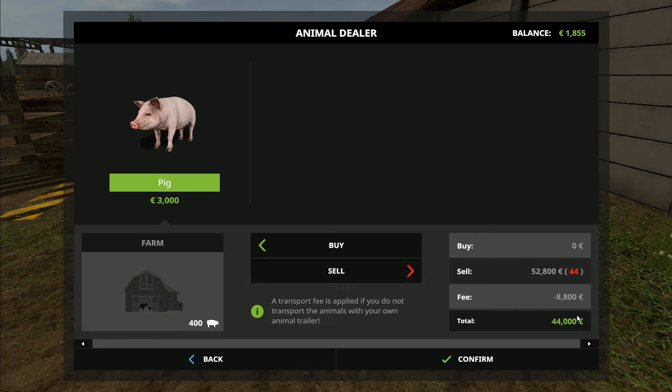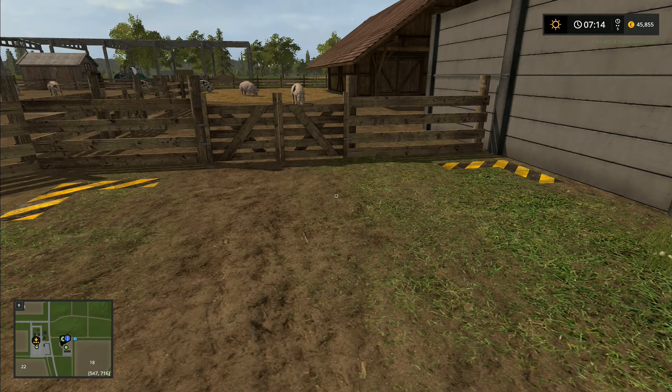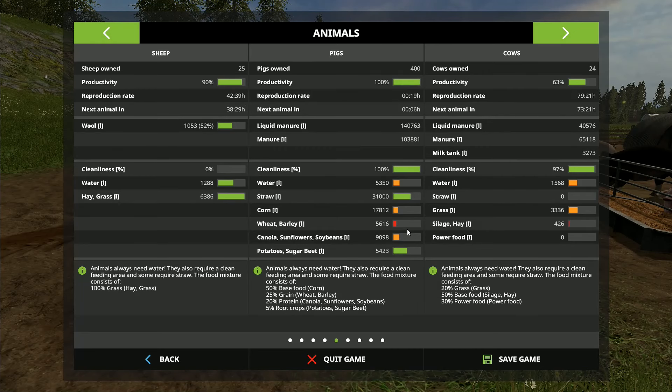If we sell all 44 that takes us back down to 400 pigs again. That's 8,800 euros we're missing out on by not dragging them all the way up to the sell point, but I feel it's probably worth it because we want to get on with other things. That's 44,000 euros just for overnight - for 44,000 euros we could probably get most of the food that we actually need for the pigs. It does seem like it would be viable to just keep buying the stuff. Maybe on rattlesnake valley in the time lapse I'll go up to 400 or even 500 pigs and just keep buying loads of pig food.